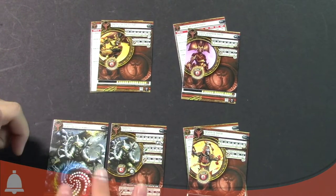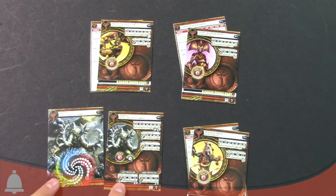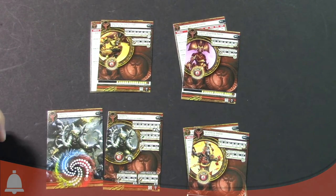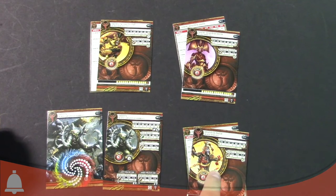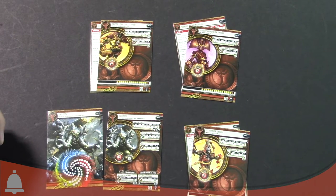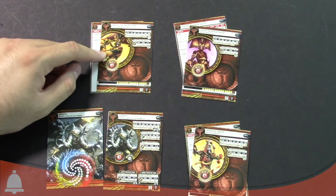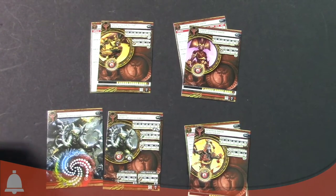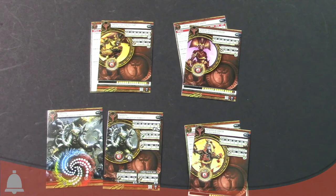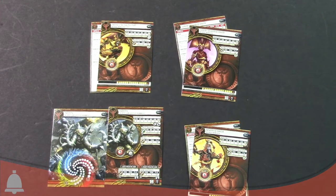You do get the gargantuan — this is the Mammoth — and you've got the rules and cards for the Mammoth in there to update. Here's an example of the Warlocks with multiples. This is Makeda — you've got Arch Domina Makeda, Supreme Arch Domina Makeda, and Makeda and the Exalted Court — the three different versions of Makeda. So you've got the updated cards there for Mark 3, the 2016 version one, and the gargantuans are also included in those faction decks.